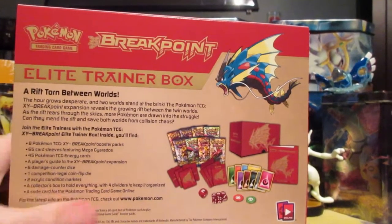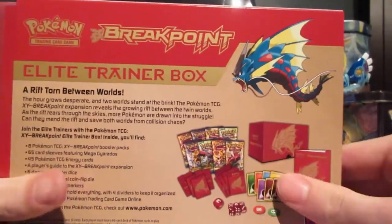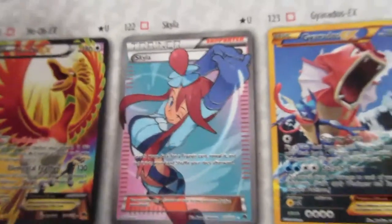I feel like I still need to open more of this set, I just don't feel done. For example, I want one of the Ho-Oh EXs. Here's our guide. Preferably this beautiful Ho-Oh Full Art down here, or sexy Skylar — that works too — or the secret rare.